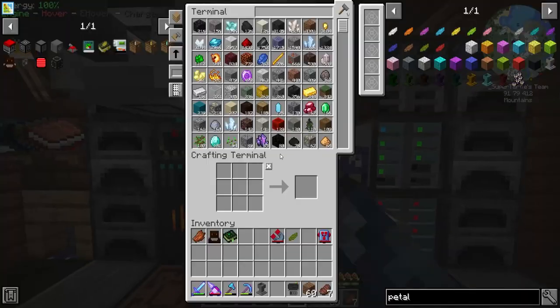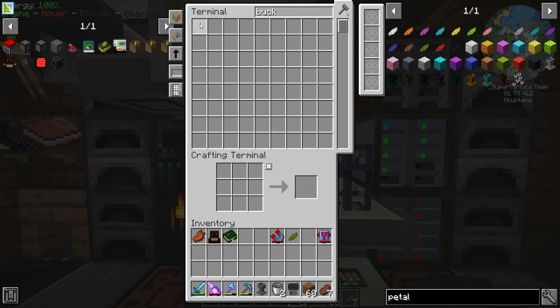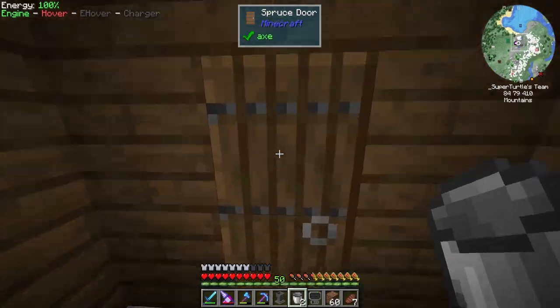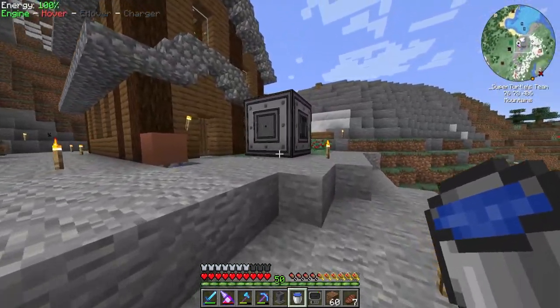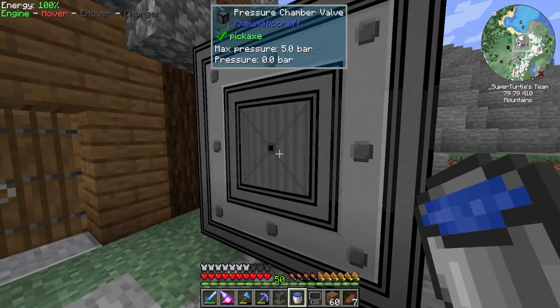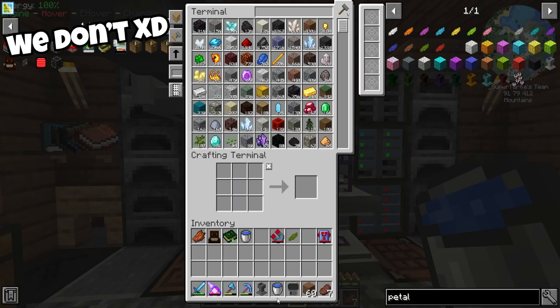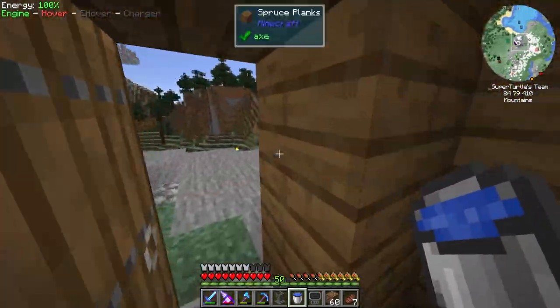Let's go ahead and get this out there. We're also going to need an infinite water source — grabbing two buckets. I really did want to do more with Pneumaticraft, but I believe we should set up villager trading before we get into that because it'll make our lives a lot easier. We'll be doing that next episode — we'll be making a villager trading hall.